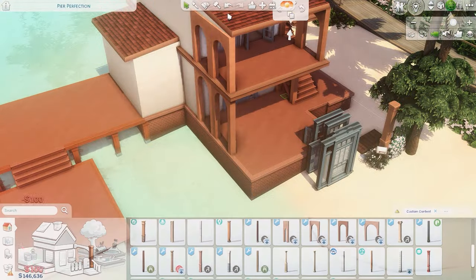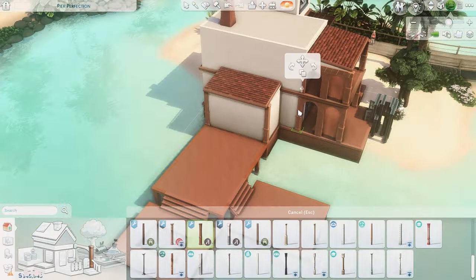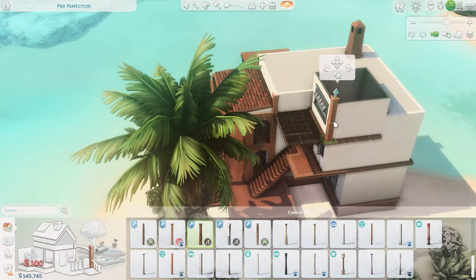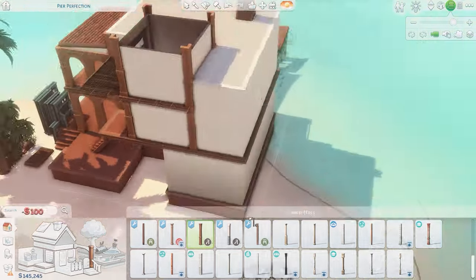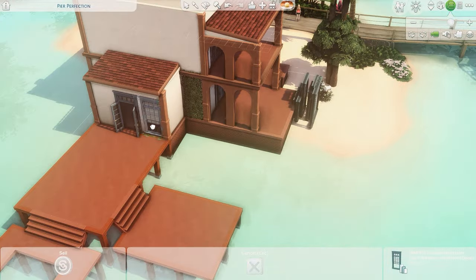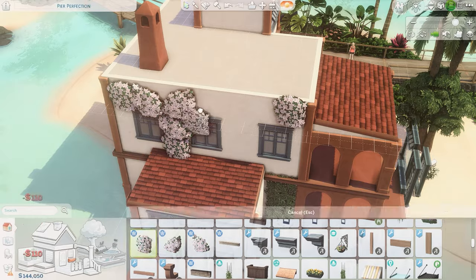Besides the Grove set, I also used the Coastal set by Hey Harry. For the windows and doors, the Pinterest photo had blue windows and doors, which I thought was fun. I don't often do colored windows or doors because those colors show on the interior too, not just the exterior. But this one worked out because I kept the same color scheme inside as outside, and I feel like it turned out really nice.